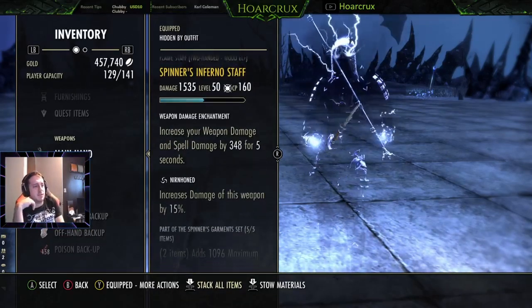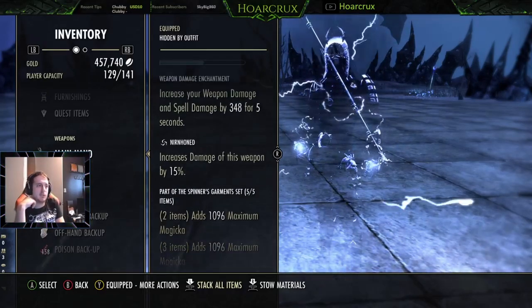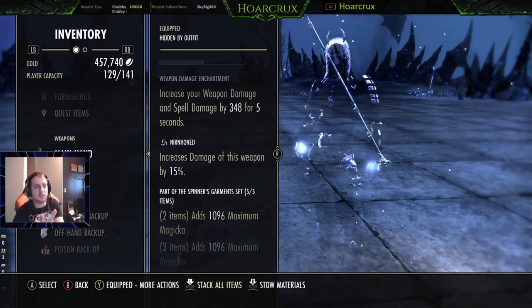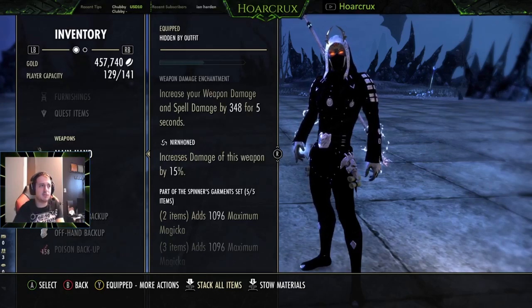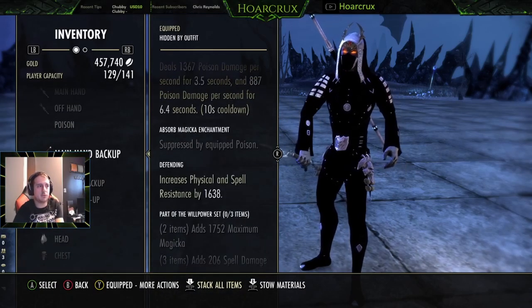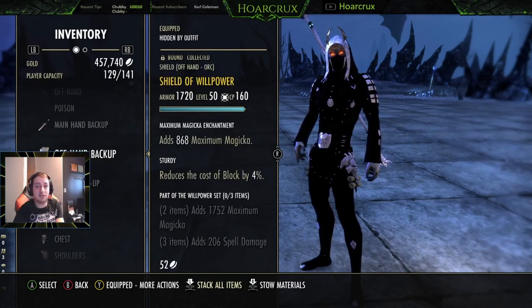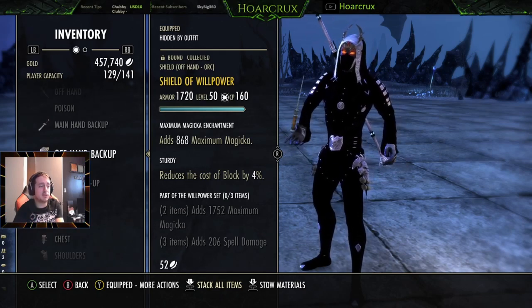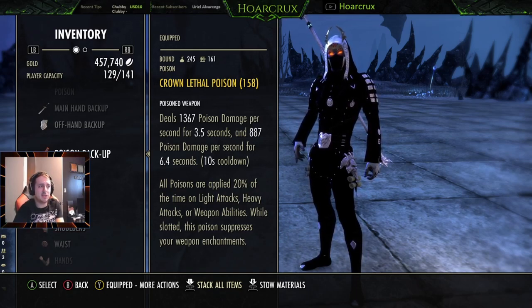First, running Spinners — probably one of the best 5-piece damage sets in the game. Run this on your front bar only with a Nirn Hone trait. You can run Nirn Hone, Infuse, or Sharpen — Nirn Hone and Sharpen are pretty much the same damage-wise, but Infuse does offer more single target damage. Running a weapon damage enchantment. Next, Willpower on the back bar only — Defending on the sword, Sturdy on the shield — to give us around 50k max magicka on the back bar, which gives you super beefy heals. Running poisons since we're not light attacking often, but when we do it's nice to have a poison proc.